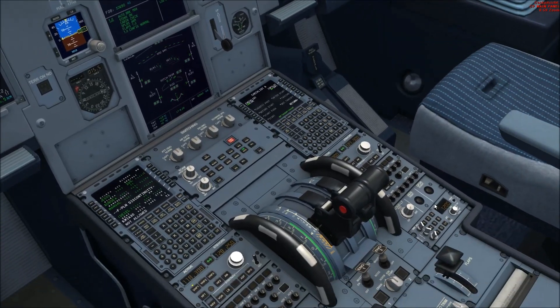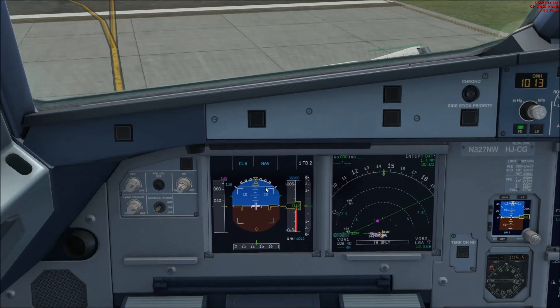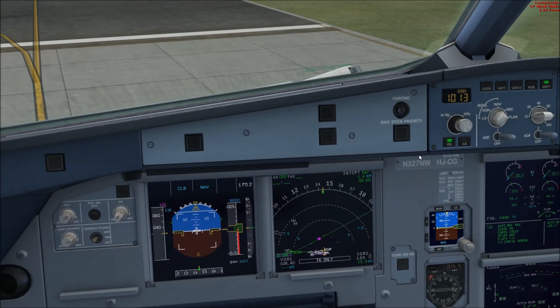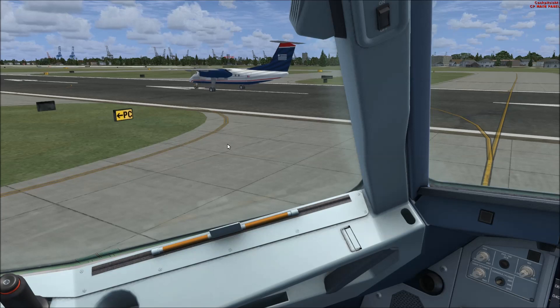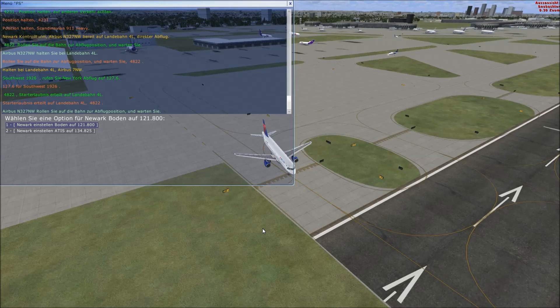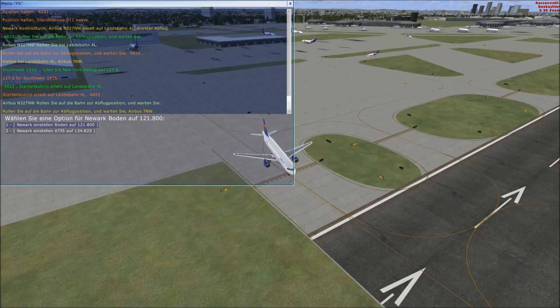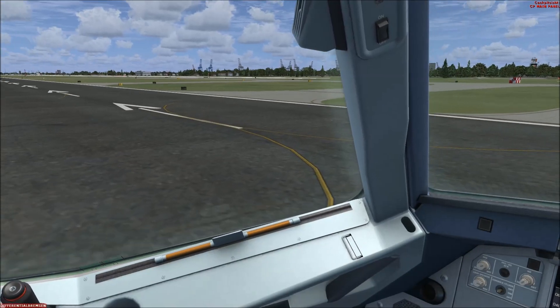TCAS is turned on, and we will let the autopilot handle the takeoff so we can focus. With TCAS switched on, you can see all aircraft flying around the airport. There doesn't appear to be any aircraft coming in to land, but there is another Bombardier Dash 8 Q100 behind us. We are allowed to taxi onto the runway and do the lineup.